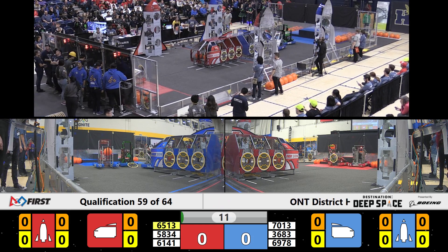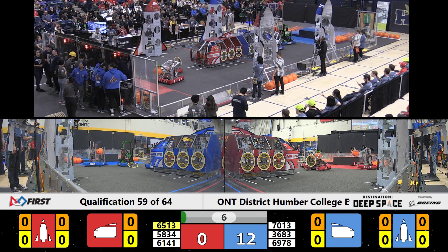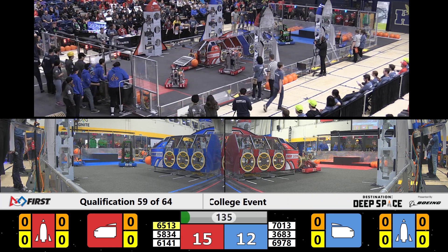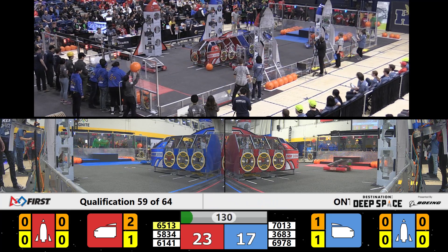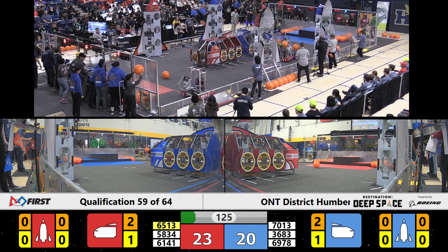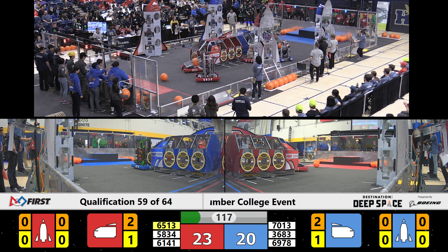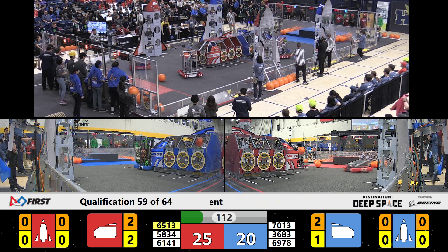All righty, lots of movement on the blue lines right away, and a bit of movement on the red alliance as well. We've got Team Dave trying to put a hatch panel, and they successfully place it on the blue cargo ship. On the blue alliance, we've got teams with cargo moving around. Team Dave places a piece of cargo on the far side of the cargo ship. Team 6513 grabs a hatch piece from the feeder station and successfully places it on the cargo ship — it sticks, congratulations to them.